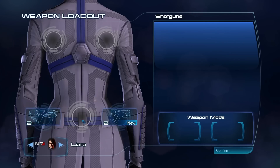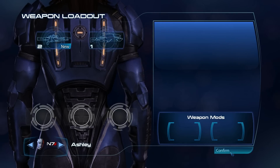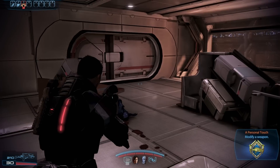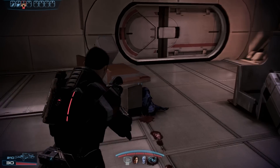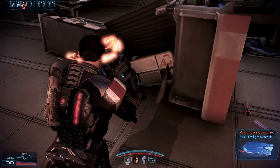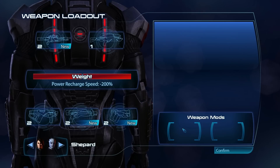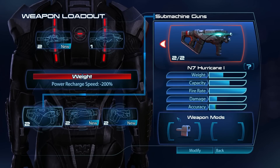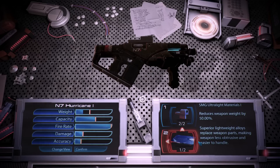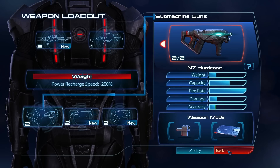What have these two got actually? Sniper rifles? None for them yet. Alright, that's fine. So you have to go to a weapons bench to do those things. SMG ultralight materials. As long as there's enough of them it shouldn't be a problem. So if we modify this — oh yeah, ultralight. What does that do? Lessens the weight by a lot. Very nice. We've got a fully modified N7 Hurricane.